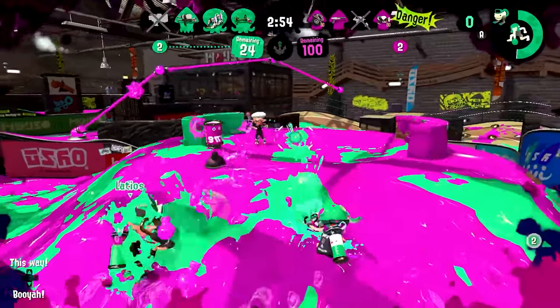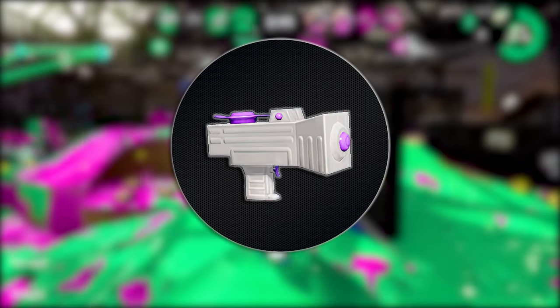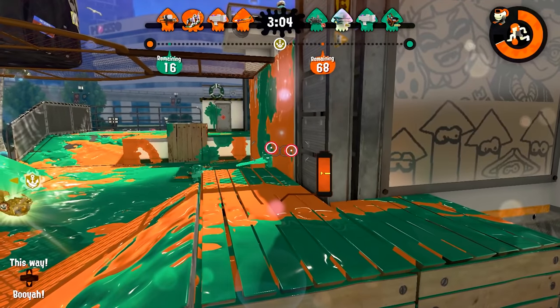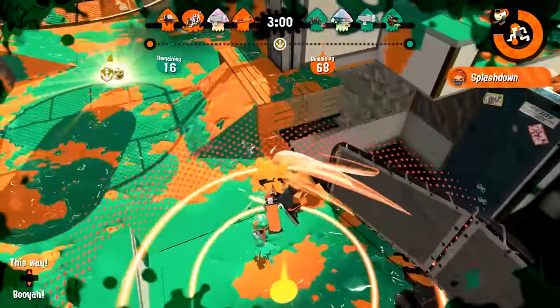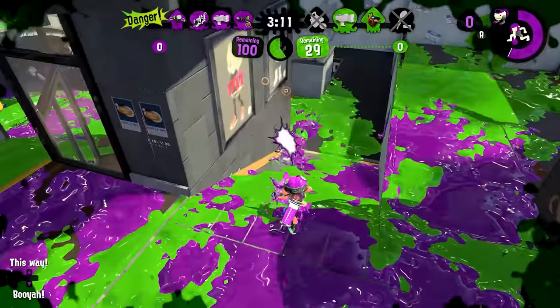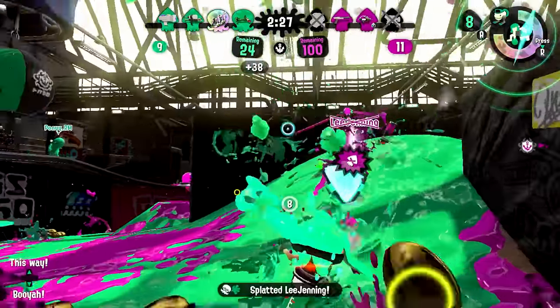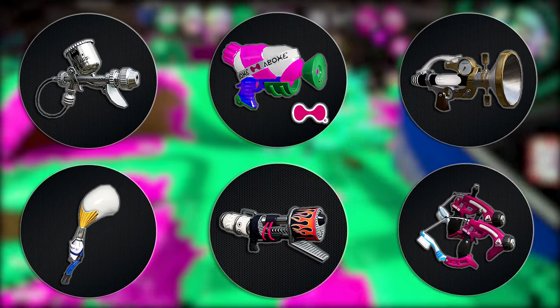Another great matchup for Tetra Duelies is the Splat Jr. While a Junior has a much better fire rate than an H3, it lacks in range and accuracy. In a 1v1 with a Junior, they're going to have to get lucky with their shot spread to actually land shots on you — not to mention they need to hit you 4 times. Plus, if they try to escape, that's an easy turret mode kill. Tetras have several other good matchups for similar reasons: either those weapons have a slow fire rate or poor range and damage output.